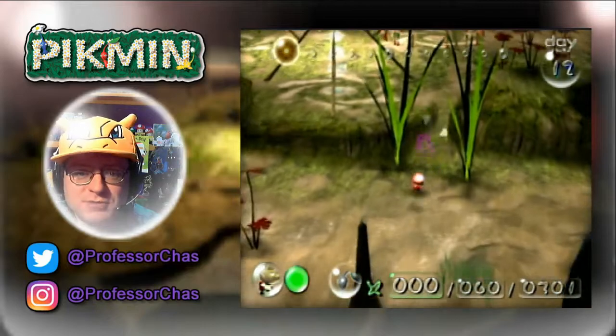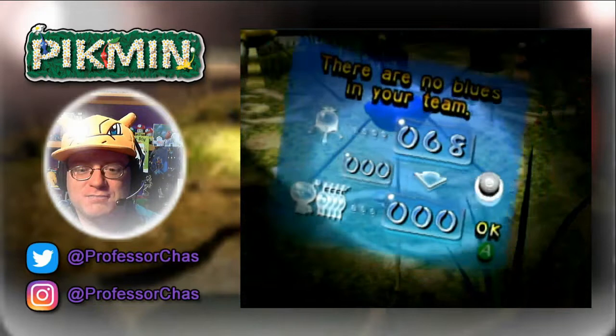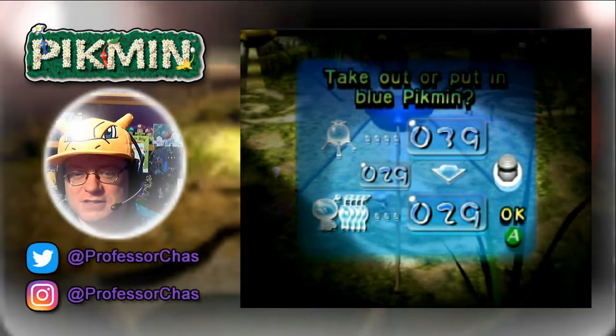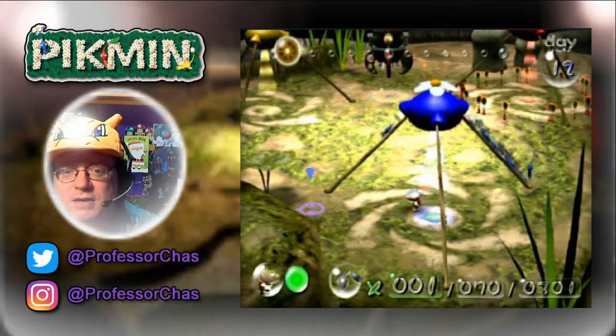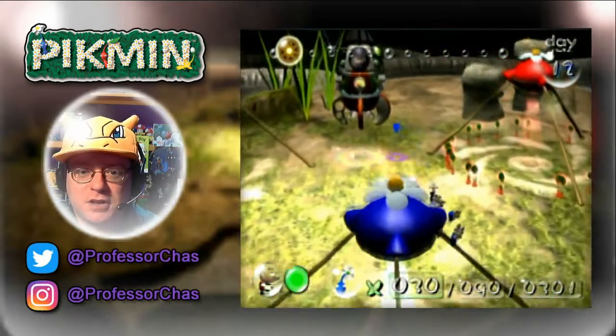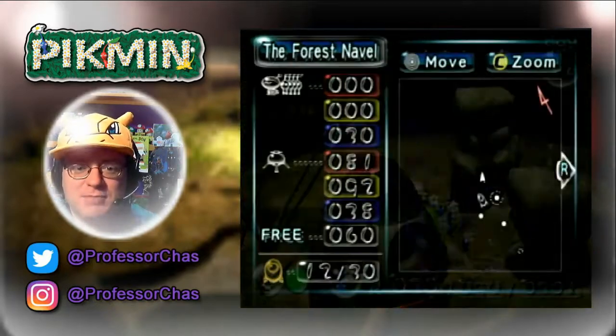We're going to grab some blue Pikmin because we've got to do a little bit of underwater exploration — well, technically we'd be going underwater, at least above our heads — which means red and yellow Pikmin can't follow where we want to go. And there are a couple of ship parts over here. Ship parts — I keep not saying it correctly.